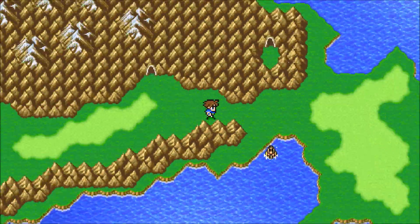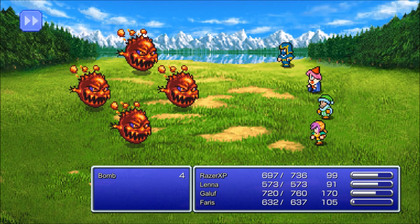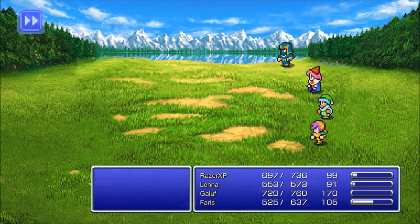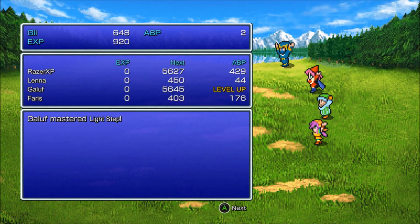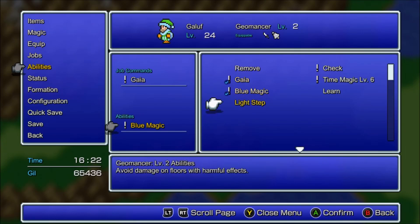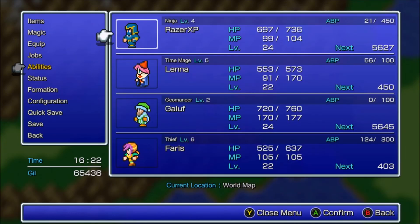Alright guys, I'm going to go ahead and end the video here — let me fight this battle real quick. Made it outside the cave. Oh, Earthquake — nice, that was actually pretty good. Light Step — what does Light Step do? It avoids damage on floors with harmful effects. That's cool.